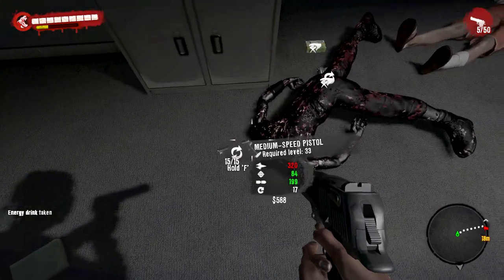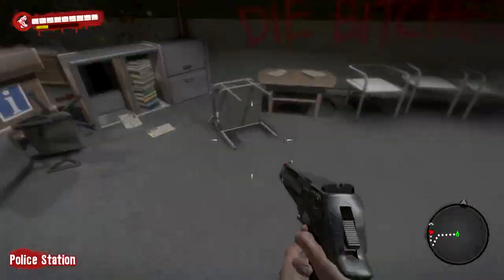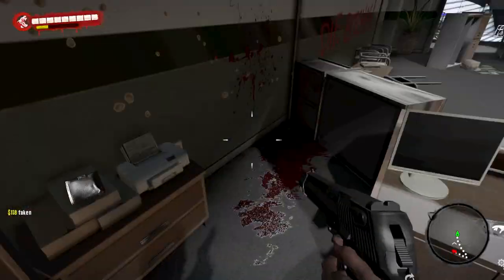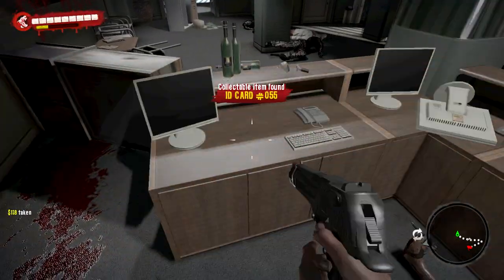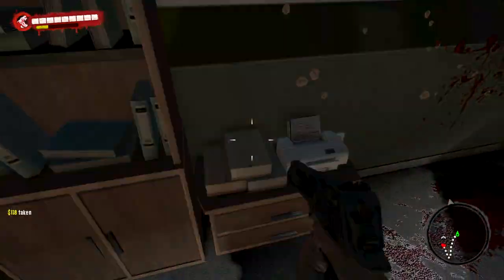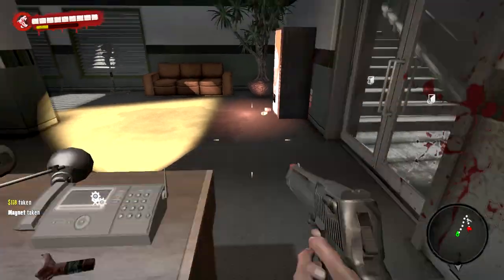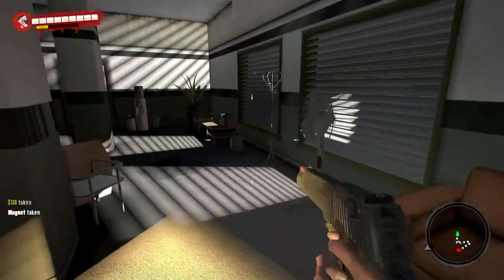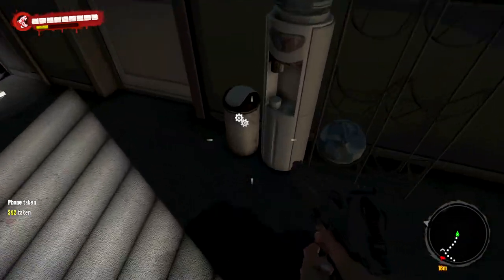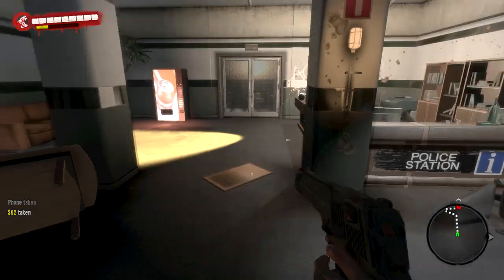I don't think there's any more enemies until you get upstairs, so you're free to explore this room. Which is good, because behind this desk is ID card number 55. So that's three or four collectibles — if you count the blueprints — so far in this police station in a very short amount of time. And we're not done; there's a few collectibles upstairs as well.